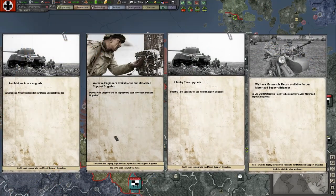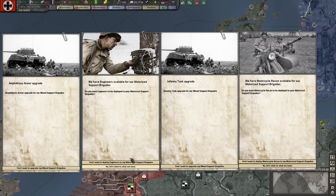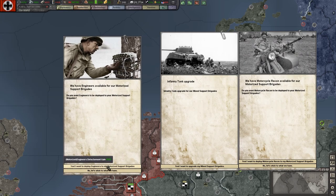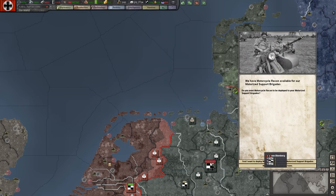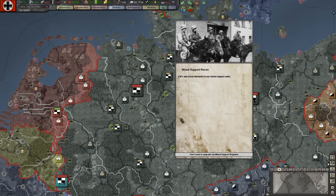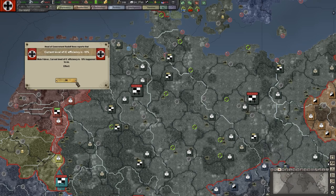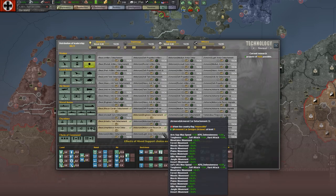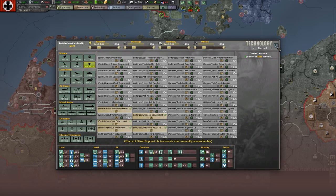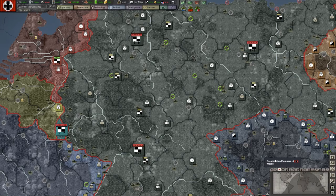Let's just get rid of those annoying flashing things. What these events will do is they will activate technologies. We've got amphibious armor upgrades - yes. I want to deploy engineers to my motorized support brigades - yes. I want to deploy infantry tanks - yes. Motorized support - yes. Budget limitations - appease them. Mixed support recon - perfect. Winter Olympic Games - break it up. Now if we have a look at the tech stuff - would you look at that, we've got some ticks on here now, so when we go to build these we'll be getting some bonuses. Some things won't be feeding through because we might not have the techs unlocked - light armor is just coming online now. It does take a little bit of time for the game to calculate.